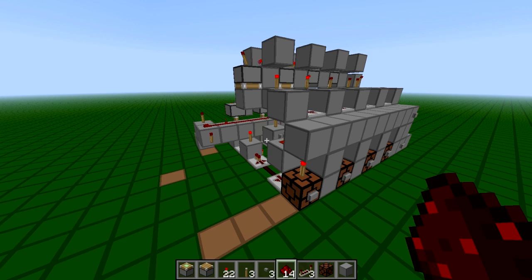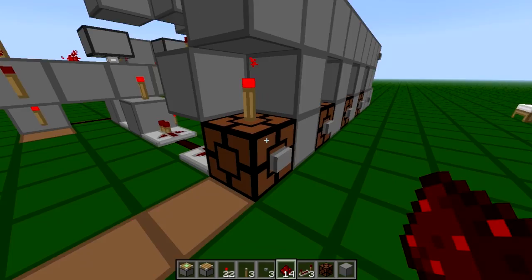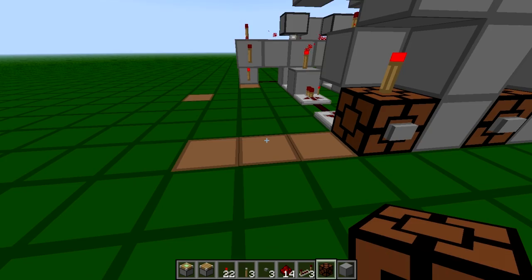Some people asked me how to extend this changeable combination lock further so you have more arrays to select from, to have on or off. I'll just show you how to do that quickly - I'll just add two more to this whole system, so I'll place in the lamps.